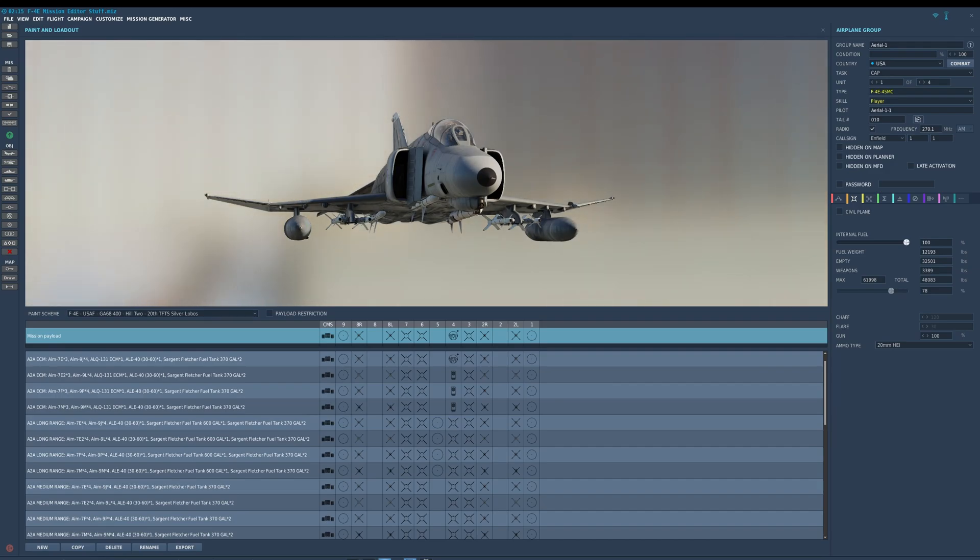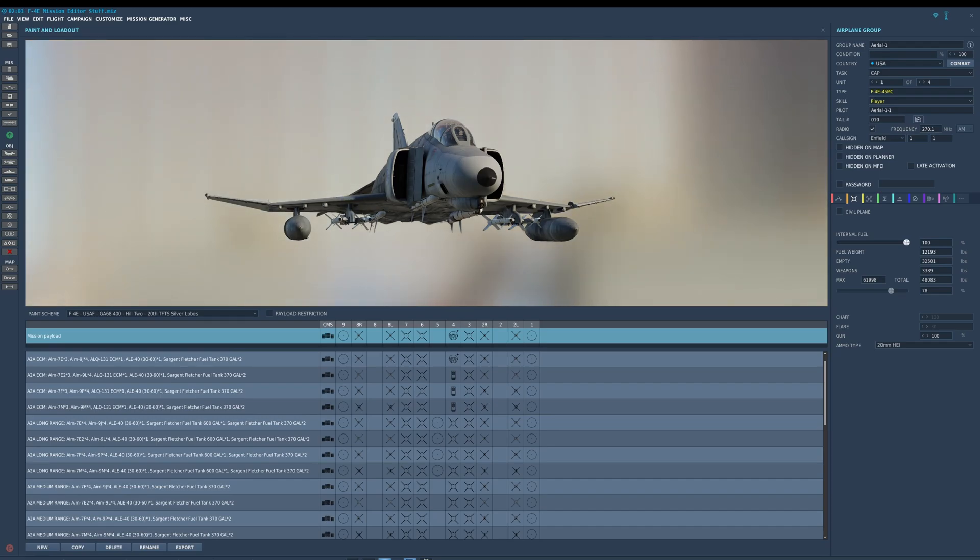The F-4 — whenever it had fuel tanks fitted, they were full. But say you want to simulate an air-to-air refueling mission: you can put empty tanks on there to fill them up, give you some practice on the boom. Or if you do an airborne start just before the push or somewhere within the combat area and you want the tanks on but empty, you can do it. That's awesome.